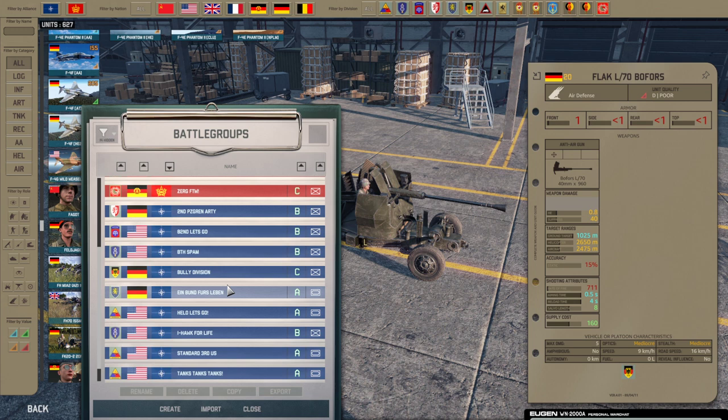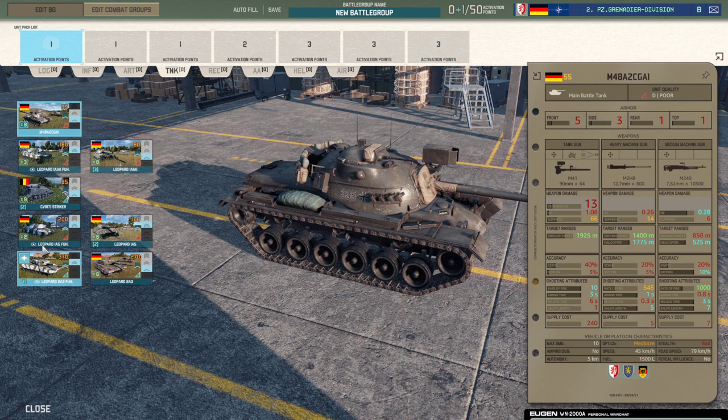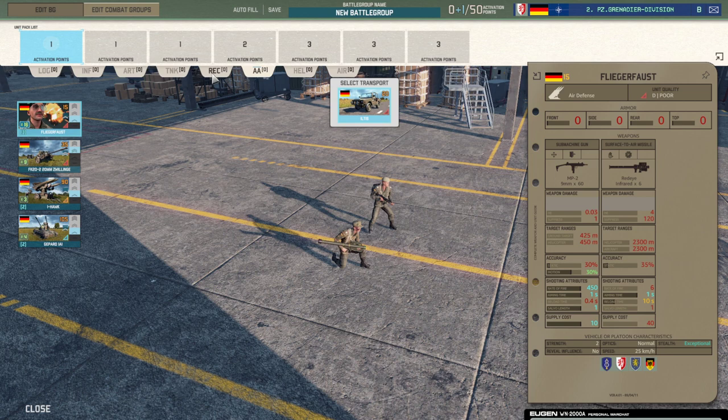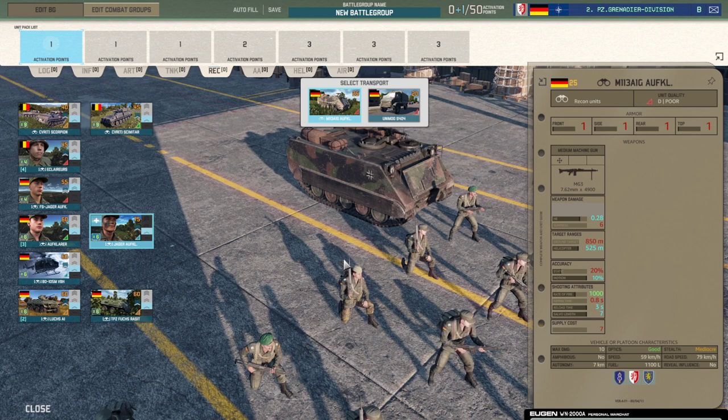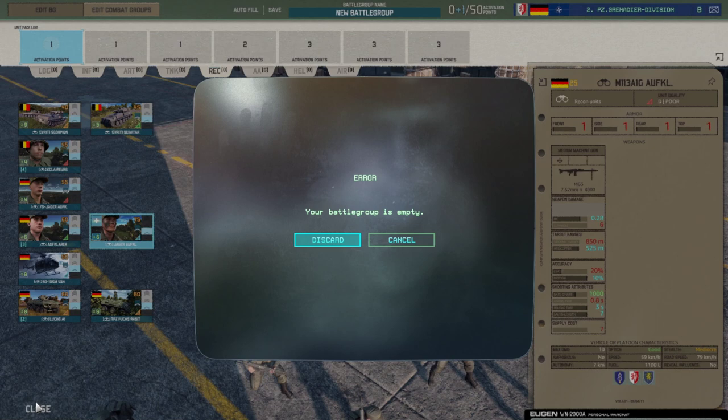For 2nd Panzer, nothing major has changed — you now have transport options with the VCon, and you have one more Leo leader card: a Leo 2A3 leader card if you want to take that. Other than that, some of the recon units now have new options — the M113 is the new one here, available in all the German divisions and the 8th Infantry as well.